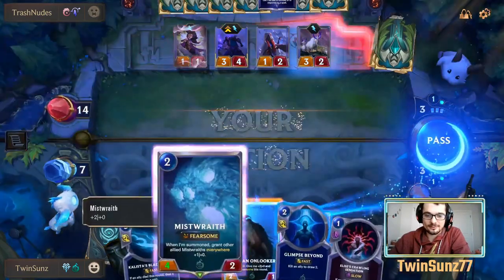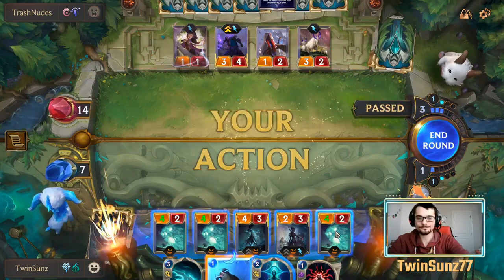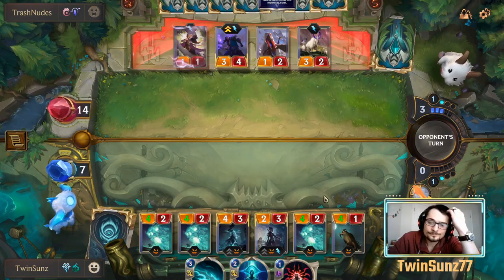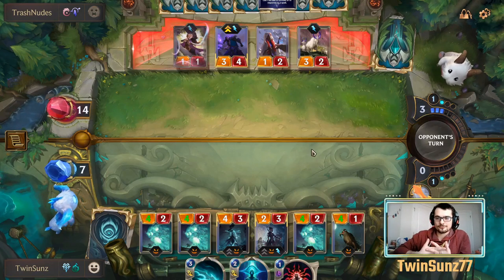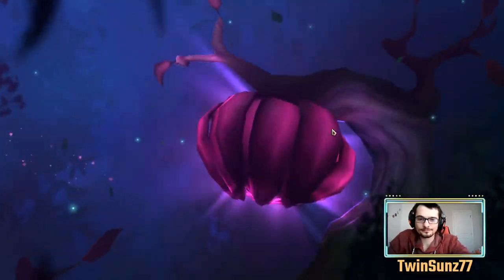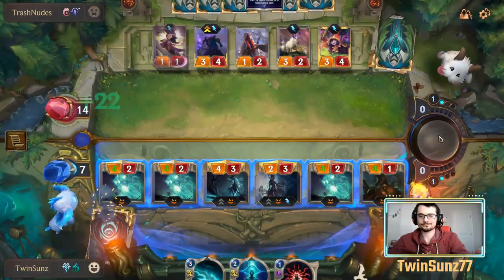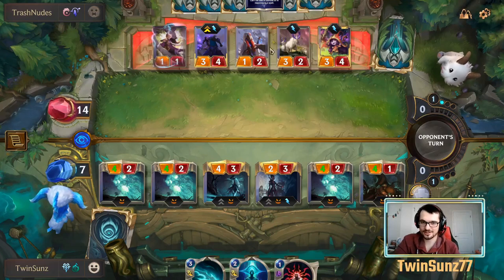He does have another three-attack blocker, another mystery unit on top of it. We'll go with the Stygian as well — going to have a spider burn if we send all this but it's worth it. See what he does — it's Trash Nudes running Lulu, who is a 3/4 so she can block. He's got three blockers here so we're getting some damage through. Holding a Mist Wraith back as a blocker is debatable but the spider would just get jumped by something easy anyway.